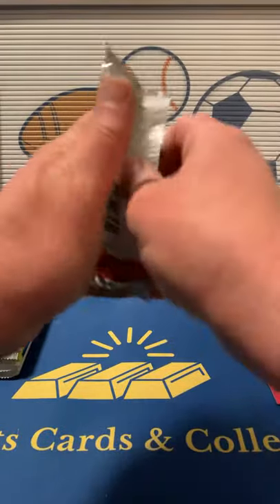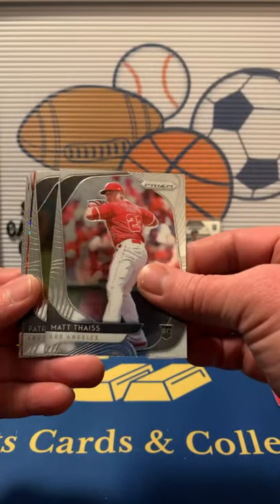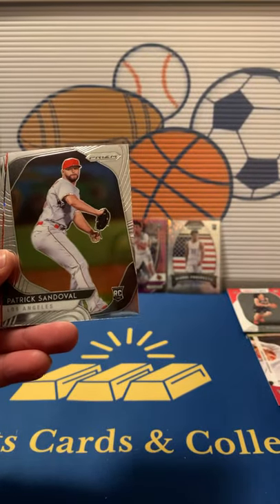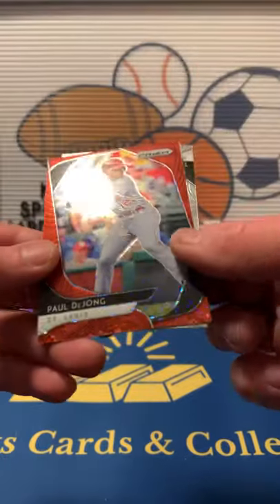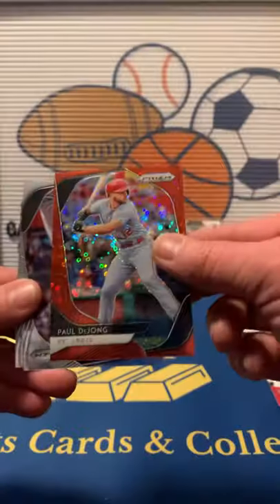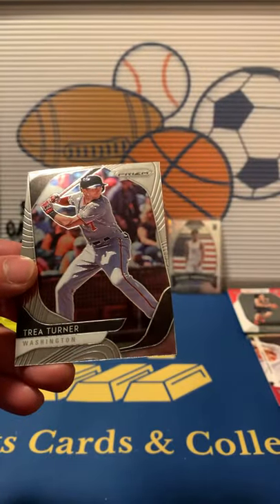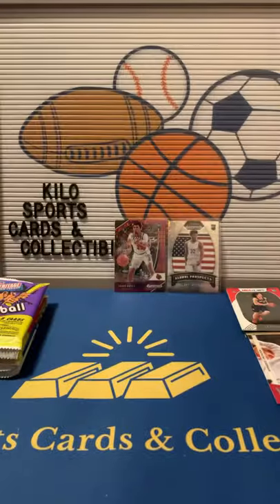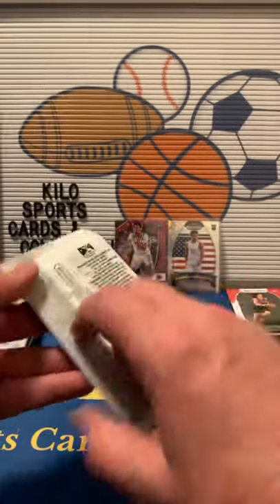2020 Prism. We've got Matt Trout — an ice rookie discount — Patrick Sandoval, a red disco of Paul DeJong out of 149, that's kind of nice. Chris Sale and Trea Turner. A little bit of color out of there.